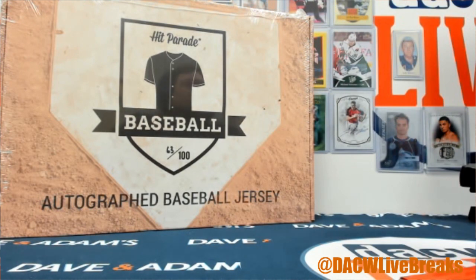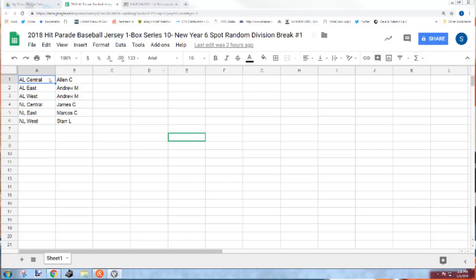Here we go — we have our Hit Parade baseball jersey series 10 round division break. You get five teams per division, and if any of your teams pops up on that jersey, it's all yours. Let's quickly find out what division you're gonna get, and then we'll rip it open. Then we'll do our football jersey the same way.